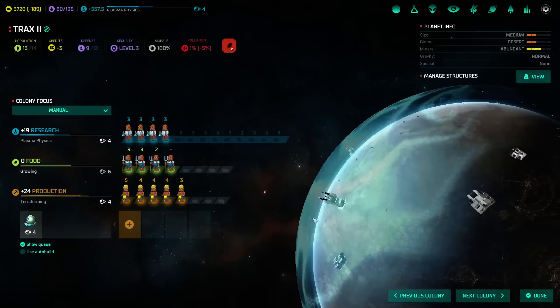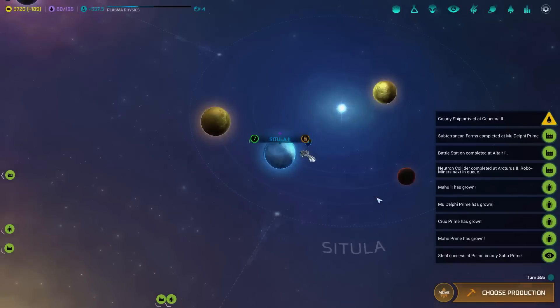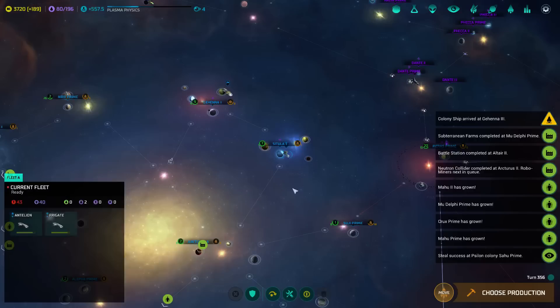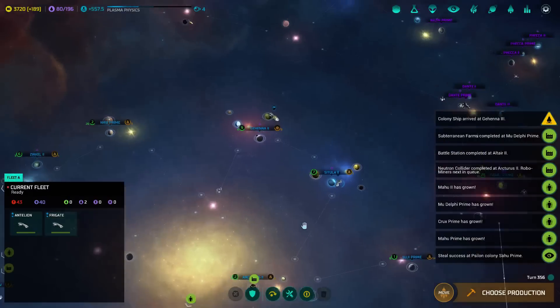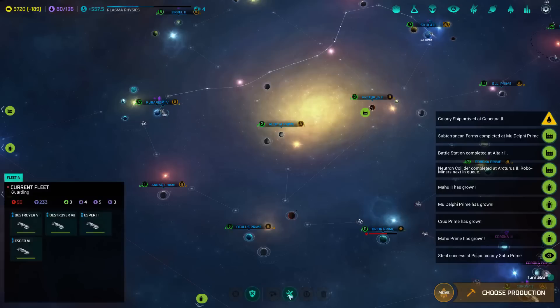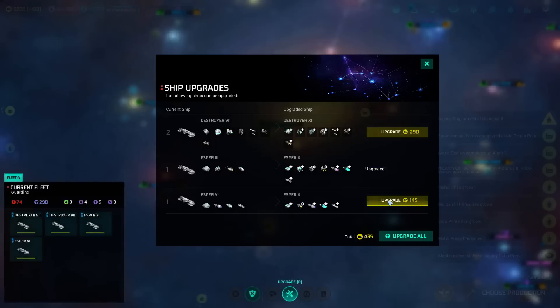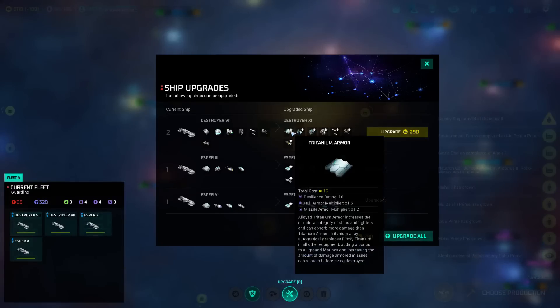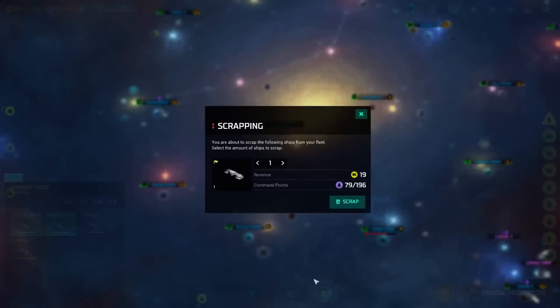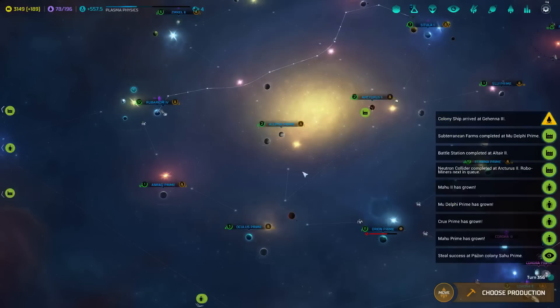I'm starting to think we might have to deal with all of the enemy spies. Why can't I scrap them? I might have to send them to a star system that has a star base or something like that. The two destroyers over here, I think we just scrap. Hopefully I picked the right ones — we'll find out.